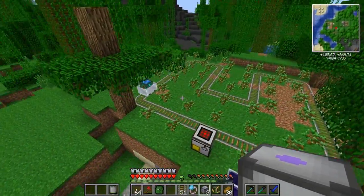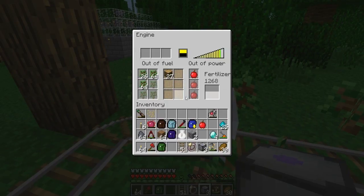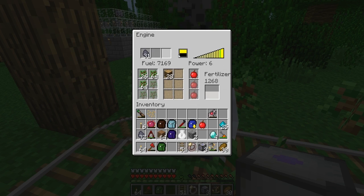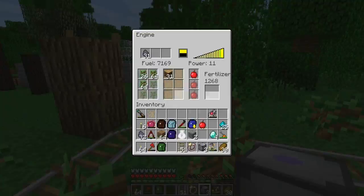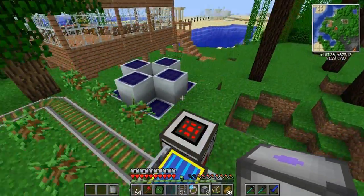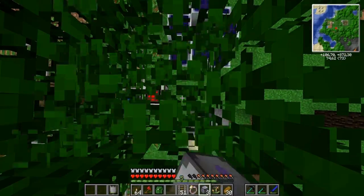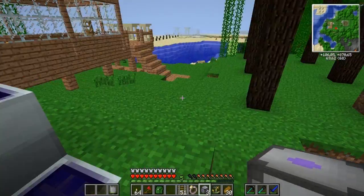So now this can happily chug along. Why isn't that one moving? Out of power. I should probably put in about half a stack of coal coke — it will use fuel just to be able to move around, because this guy will spend a lot of time under the trees. He already has 33 wood and one apple. Awesome.